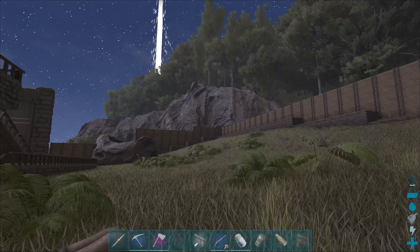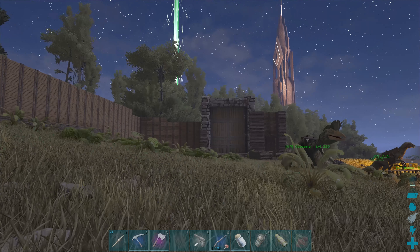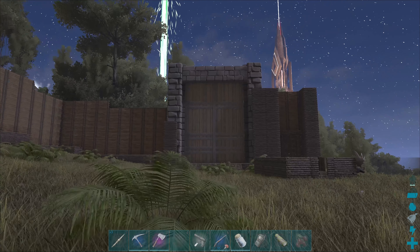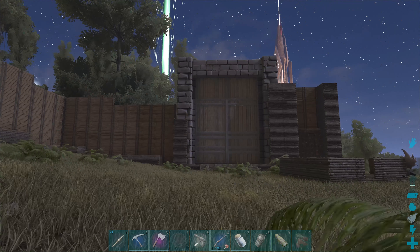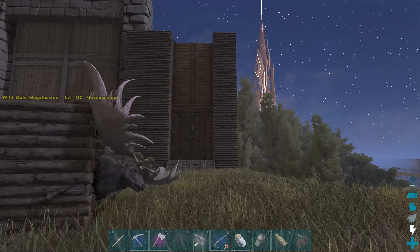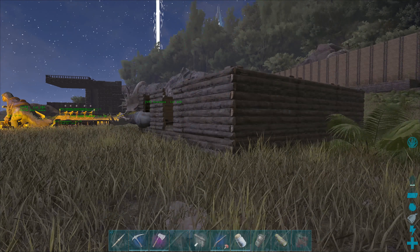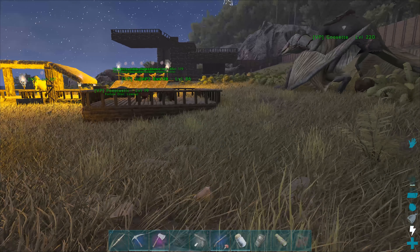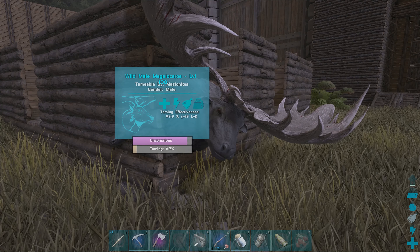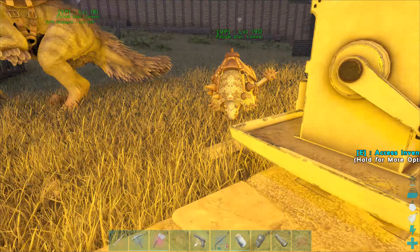What's going on guys, Vinnie Prime here and we're back with another episode of Ark Survival Evolved on the Island map. We're gonna start today by getting a megaloceros tamed up. I've spent the morning flying around the redwoods looking for one and farming beaver dams for silica pearls. We need silica pearls to get our electronics going to start moving stuff up onto our platforms, which we're gonna do today.